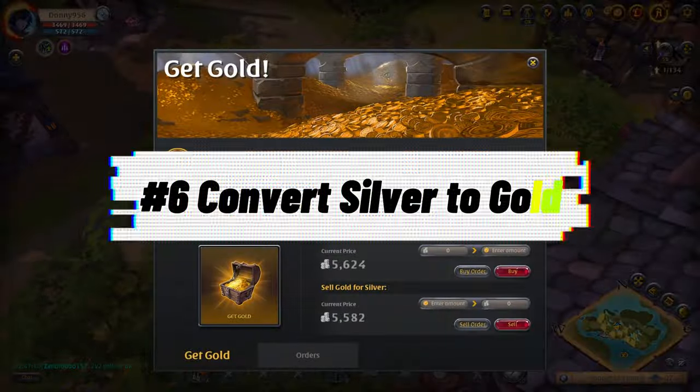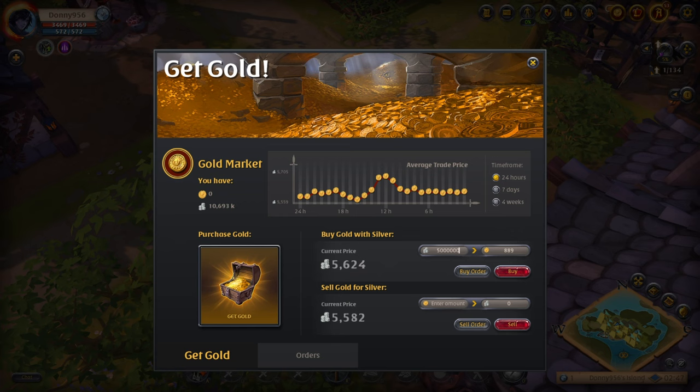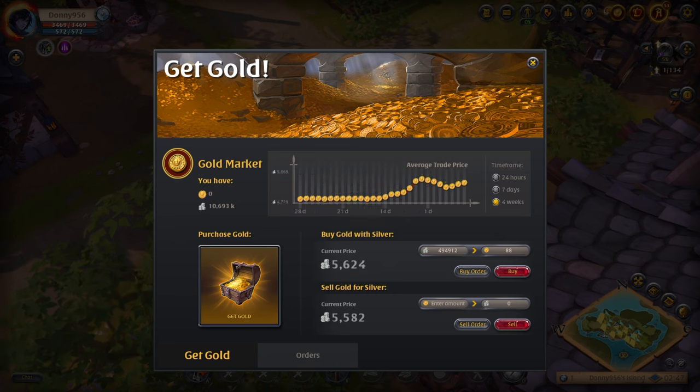Number six is converting silver into gold. If you plan on playing Albion Online for at least six months, invest your extra silver into gold. When the server first opens, the cost of gold will be much cheaper. As time goes by, the server will balance itself out and become like the Asia and America servers. As of right now, it costs 5,583 silver for one gold — when the server opens, gold will likely only cost 300 to 500 silver each, meaning an early investment could pay out 10 to 15 times the amount. I also recommend holding onto the gold from your founders pack, as it will carry much more value in a few months, so you won't have to stress about renewing premium with real-life currency.